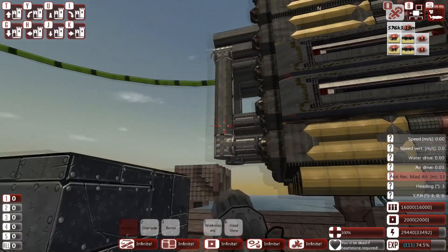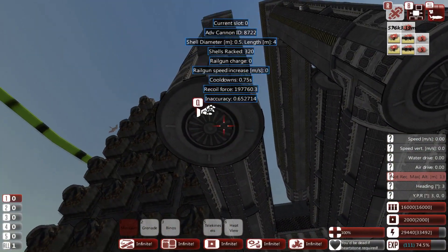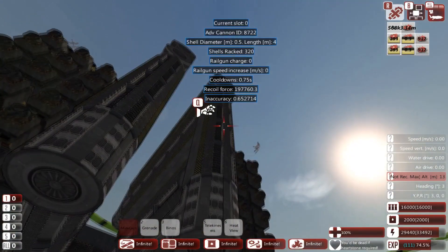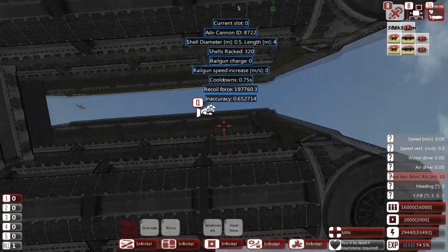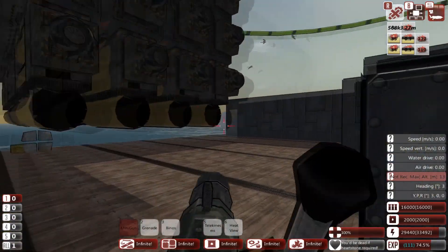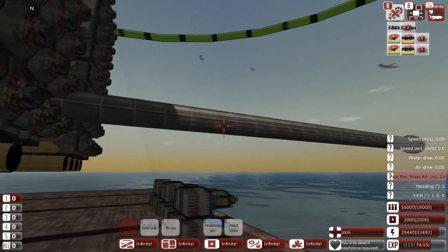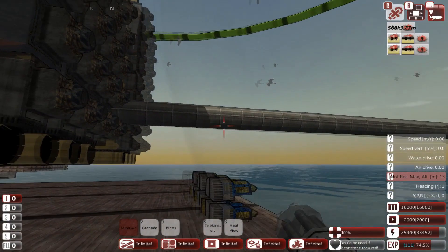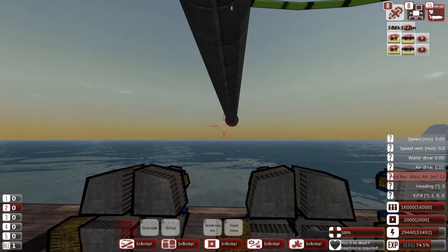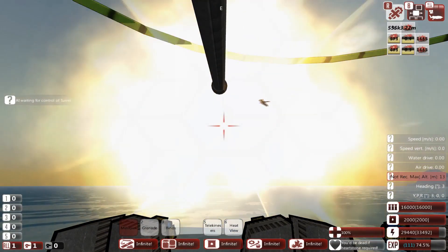There's a quite considerable coolant array to get that lovely 0.75 cooldown, which gives us 80 rounds per minute refire rate. Much use of splitters to route the coolant the way I wanted it to go — looks really impressive when they're cooling off. The gauge goes without saying, all settings to maximum. This configuration allows a sustained fire rate of 80 rounds per minute, which is quite a lot.